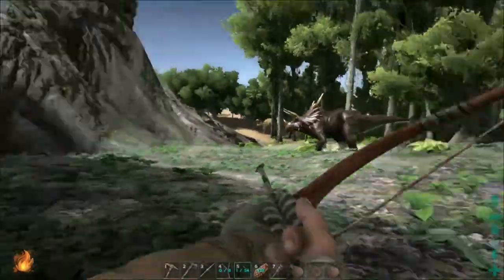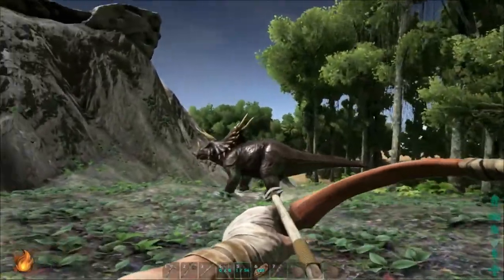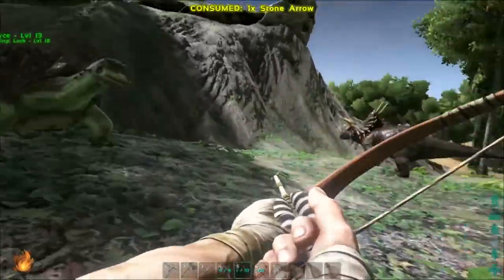I'll get my bow and arrow out and pull this trike towards me. My pet will then engage and take the hits for me. This is a really easy method — just stand back and take down opponents with ease.